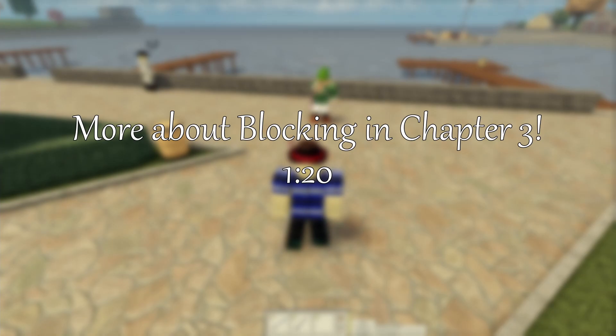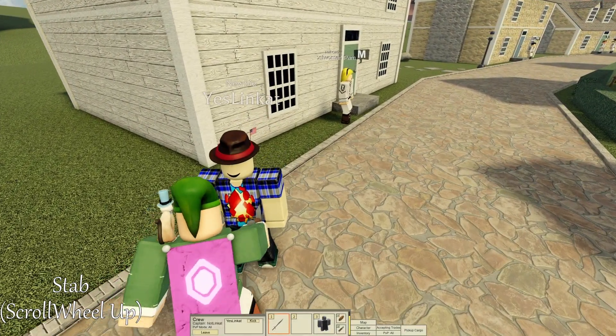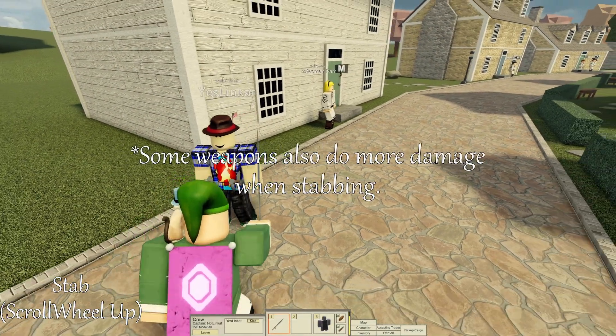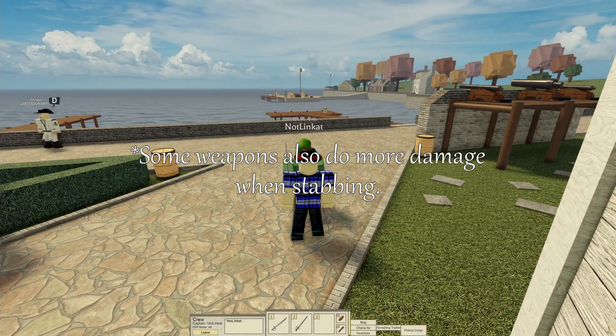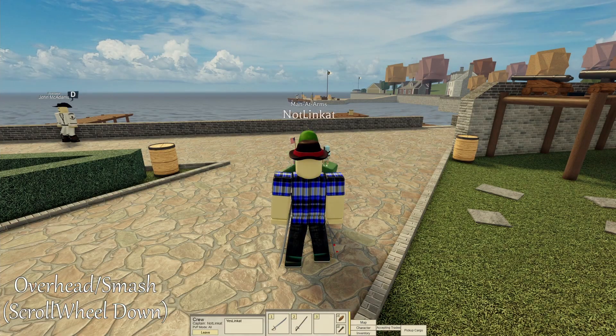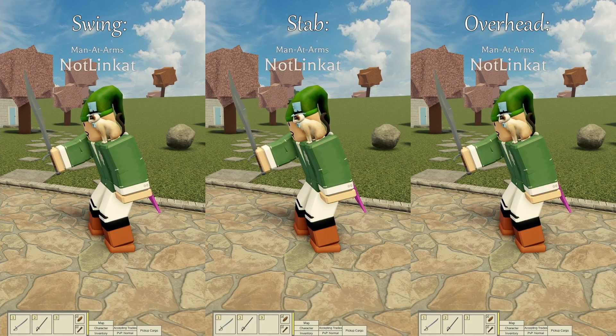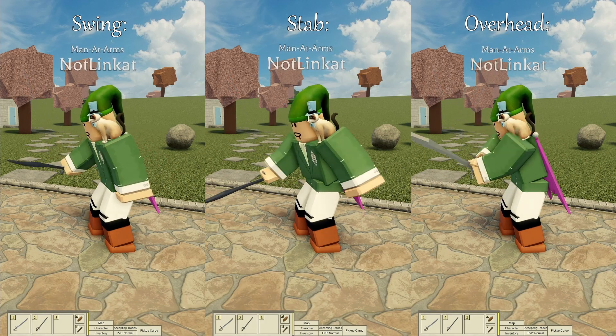Aside from that, there's also more about blocking that we will cover in part 3. Now moving on to scroll up, which is your stab — this being the most commonly used attack generally because of its high range. And last, we have the overhead, which is scroll down. This isn't a very practical attack because of its weird hitbox, making it hard to hit your enemy. And that's just about it when it comes to controls.